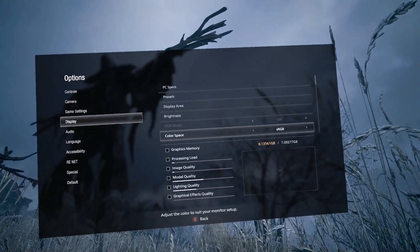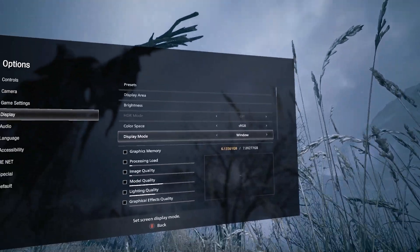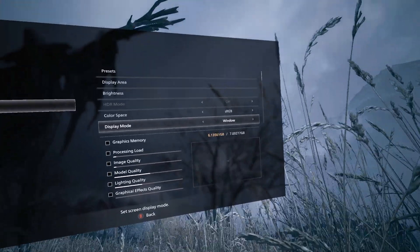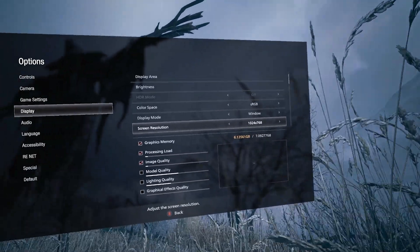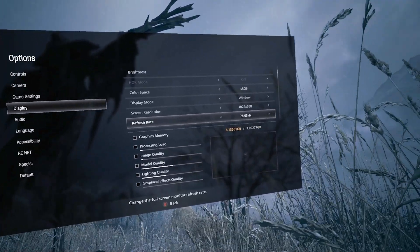Don't mess with the color space. You want it to be windowed — if it's full screen, it's possible it won't show up in your headset. If you set it to windowed, it will show up in your headset. The same is true for Resident Evil 2. Don't mess with the screen resolution — it's set the way it is because of the FSR, so leave that alone.